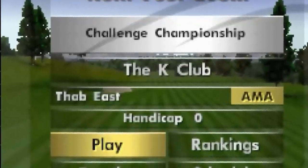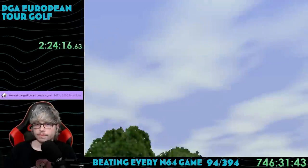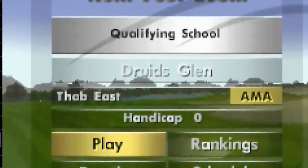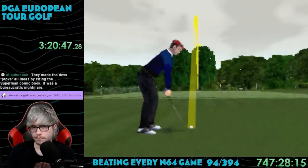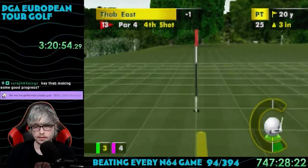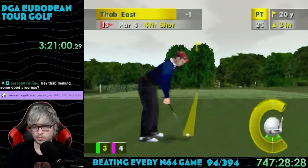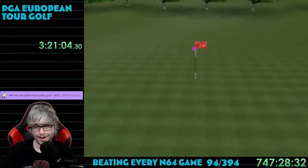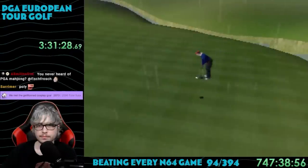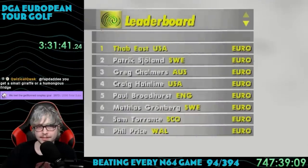The third course is K Club in Ireland — another 18 holes with obviously quite a different layout, even if it doesn't feel that way at all. I took first place again and earned 20,500 euros. Course 4 is Druids Glen in Ireland. Getting pretty fed up with approach shots and the bouncy ground, I decided to test just how well putting worked — and man, it is so much easier. From here on out, I just went for putts if I was anywhere near the green. I got first place here once again, and now I was officially in the PGA European Tour.